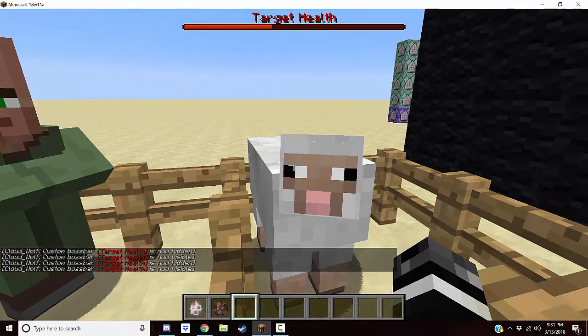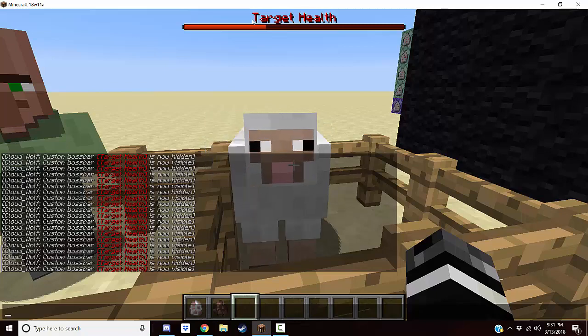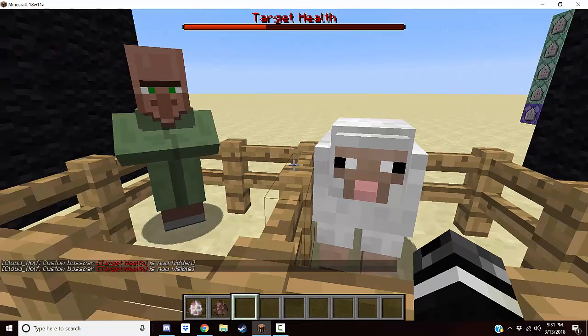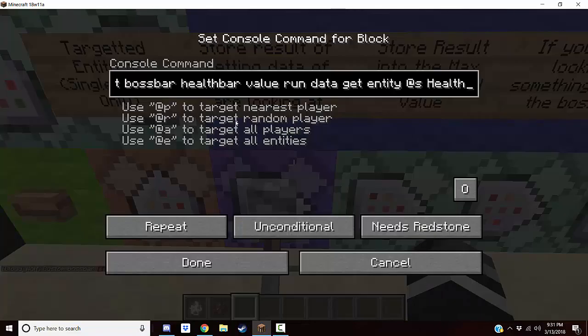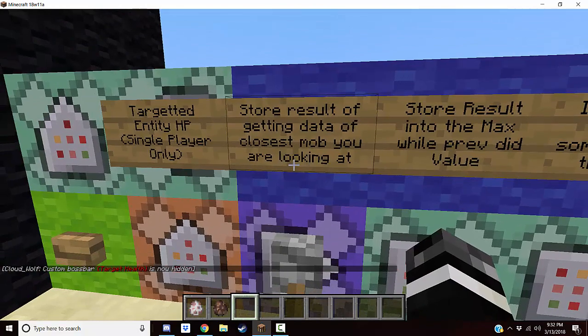This could be cool for an adventure map. Also, target health — I can't really edit what the name says up here, well you kind of can but that involves a lot of grinding commands. In the previous video we talked about setting boss bar values to a variable number using scoreboards. Same idea here except we're using the result of the data command rather than scoreboards. I'll go over it slowly since the commands take longer to explain, but there are fewer of them.